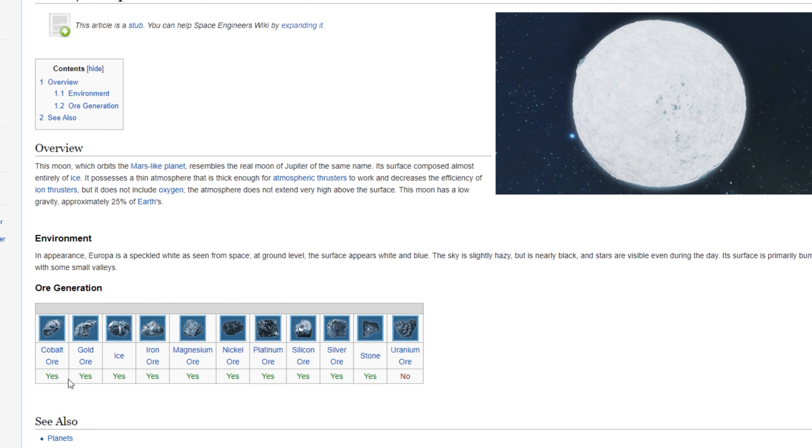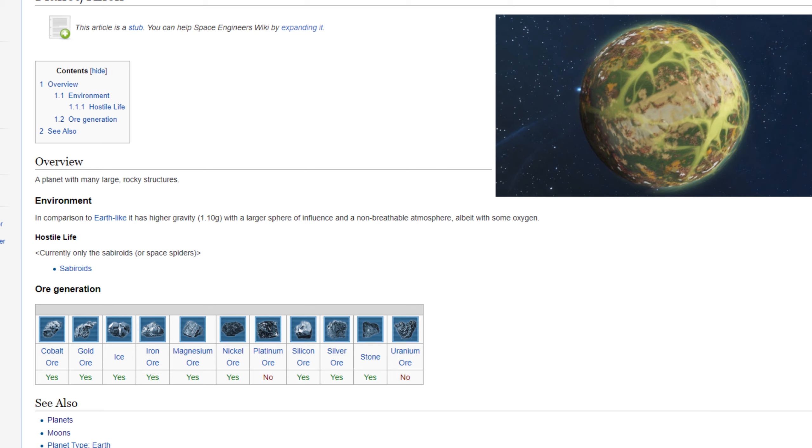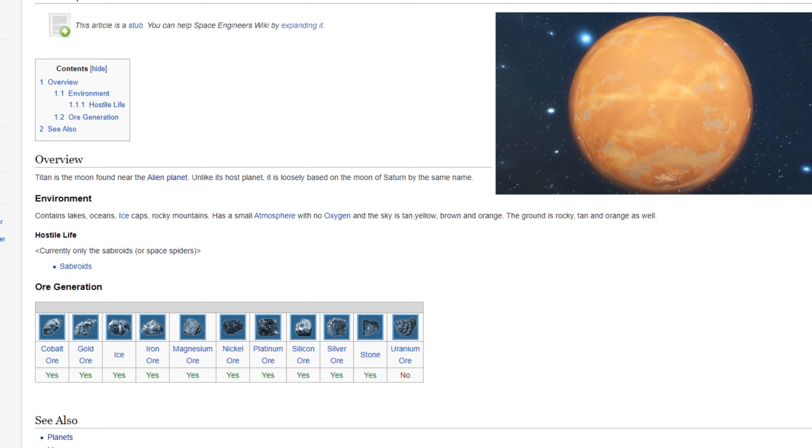They have introduced four new planets: Europa, Triton, the Alien Planet, and Titan. They have also included variants of the star system scenario with deadlier meteor showers. Europa is a moon that orbits the Mars-like planet, almost entirely composed of ice. It has a very thin atmosphere which makes atmospheric thrusters useful and ion thrusters less efficient. This atmosphere does not contain oxygen and has around 0.25g of gravity. Triton is a newer planet from the Frostbite DLC — it's an icy planet with an oxygen atmosphere, contains every ore except uranium and platinum, and is considered an easy start planet with 1g gravity.